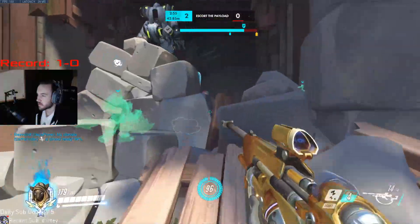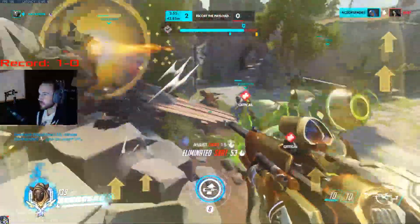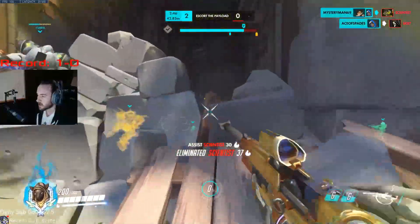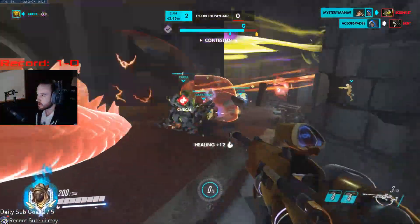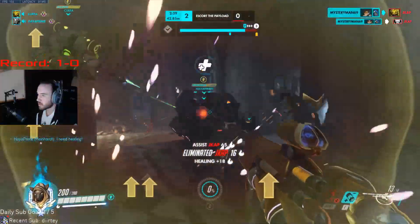Now we're getting close to our Nano again. We're either going to give it to our Genji or our Rein. He wants nano — we found our Genji, give him the nano. Now we're just trying to keep our whole team alive as he's doing work there.